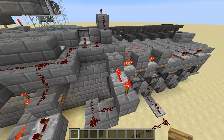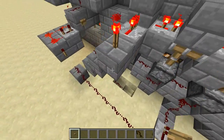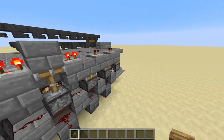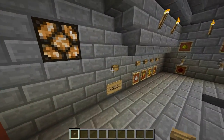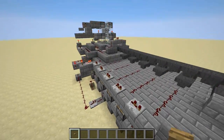The whole thing is handled by a reset over here — it's getting power from this torch. There's actually a button behind that wall here, and when I hit that, it'll release the power for a little bit and allow all the pistons to retract.